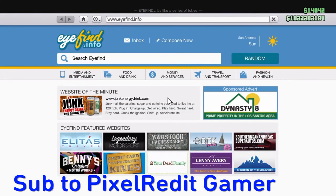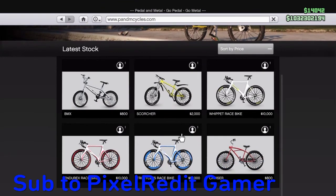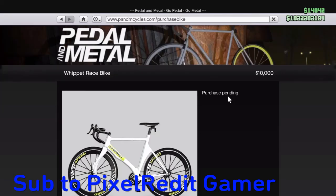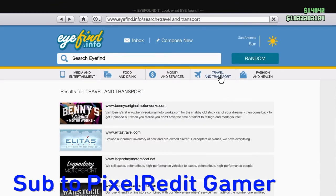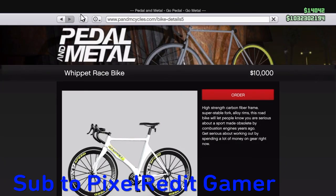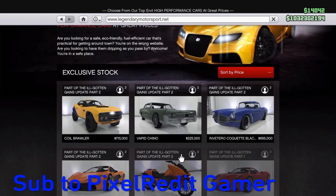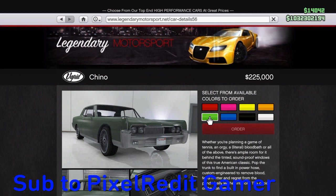I'm going to do this one more time in a different color to make sure it's legit. Go to Travel and Transport and go to Pandem Cycles — it works with any bike. So go to Travel and Transport, go down to Pandem Cycles, click it, then click the house icon. Go to Travel and Transport, go down to Legendary Motorsport, and click on any car you want.